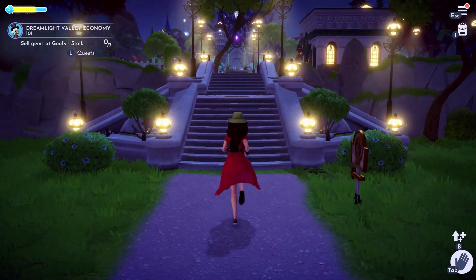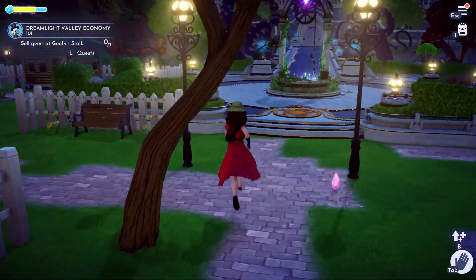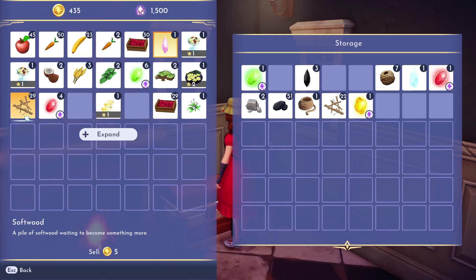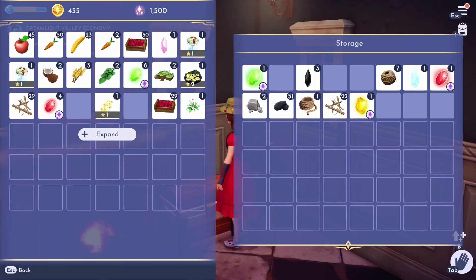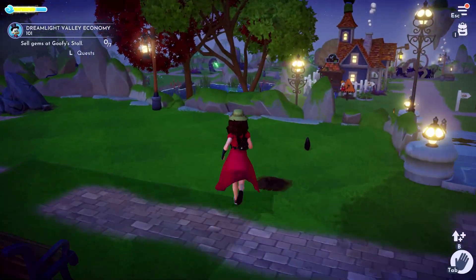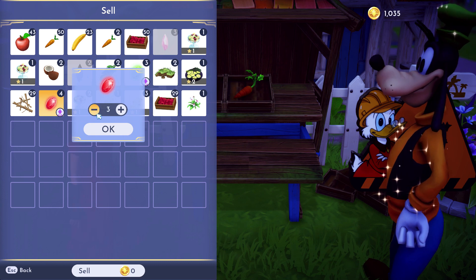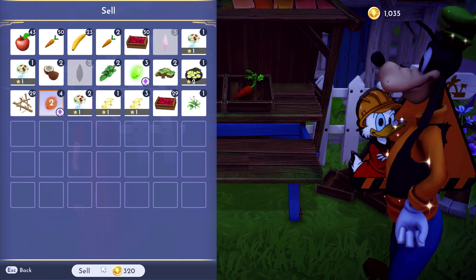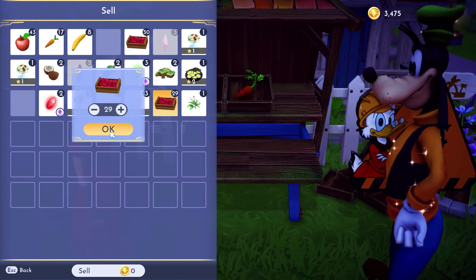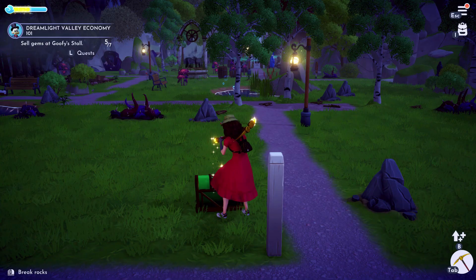So let's go sell some of this stuff because we need more money. Then one of the requests was they wanted me to sell some of the gems to Goofy. So that's what I did — I had to sell some of them, and the nice thing is we got lots of money from that. Then we'll be using the money to buy nice things, which you'll see in a bit. Thank you Goofy for helping me out and buying my gems.